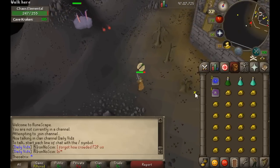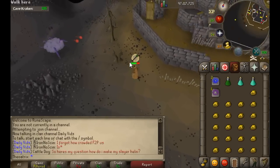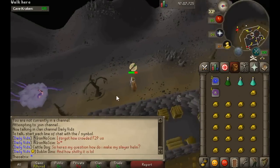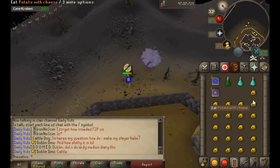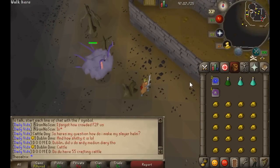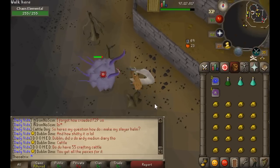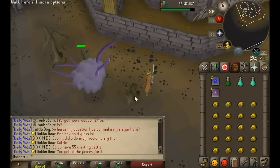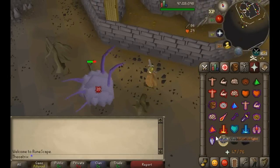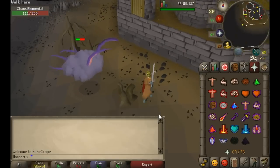Once you're at the Chaos Elemental, pray ranged or melee and then lure him behind this tree. It can be a bit annoying at first as he teleports you around, but once he's in the safe spot you're set to kill him without taking any damage at all. Attack him quickly, then run back into the safe spot and wait for his health bar to disappear — by waiting for the bar to disappear you can attack again and again without taking damage. If you go too quickly he will hit you and teleport you around, and you'll lose a lot of food.